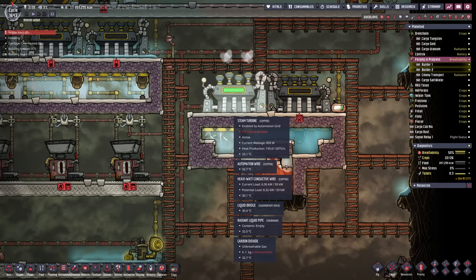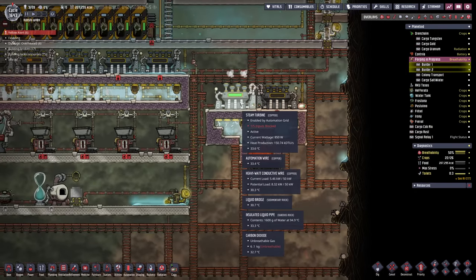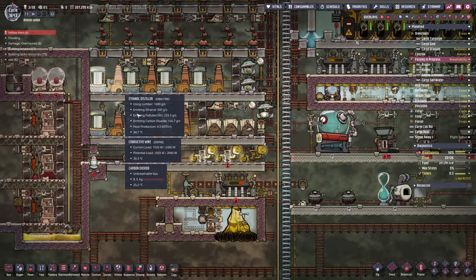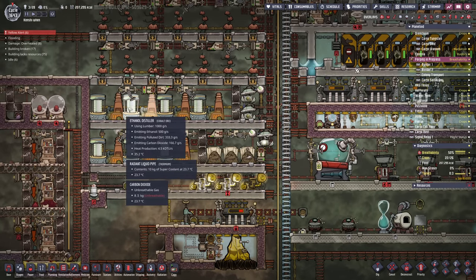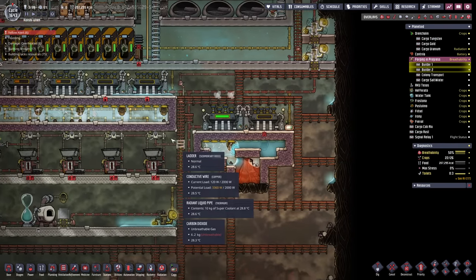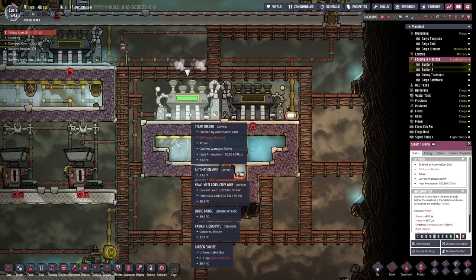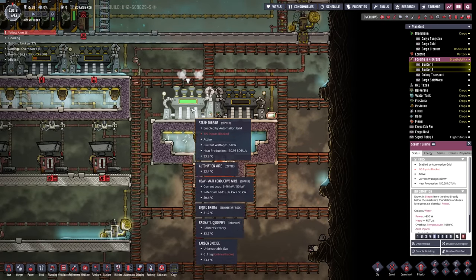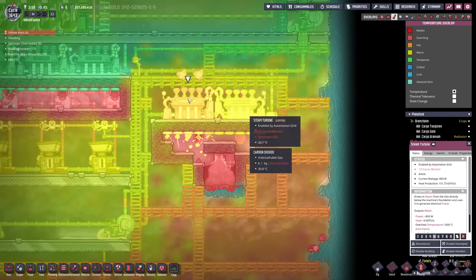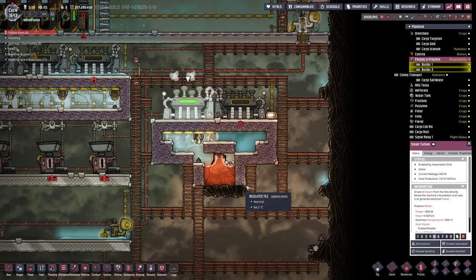How much heat are you producing? 150 kilo-DTUs. That's a fair bit — for comparison the ethanol distilleries only produce 4.5 kDTU each, and seven of those produce about the same as one plastic press. So this thing's pretty monstrous at 150 kDTUs. We just got to make sure it doesn't overheat, that's all.